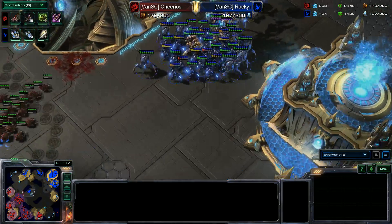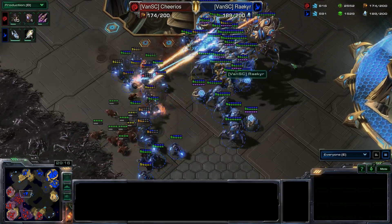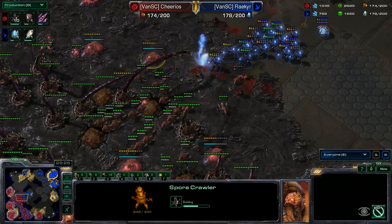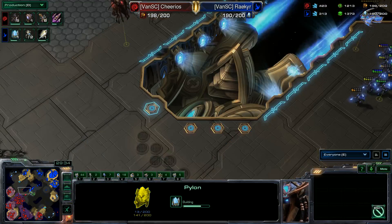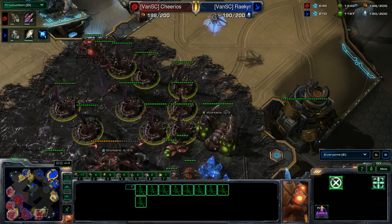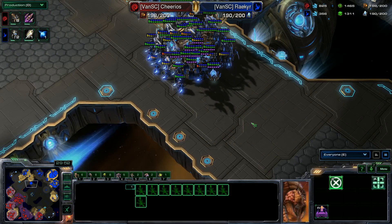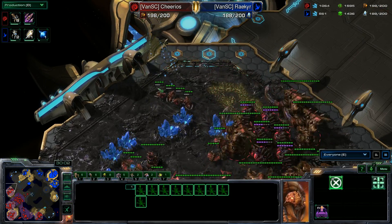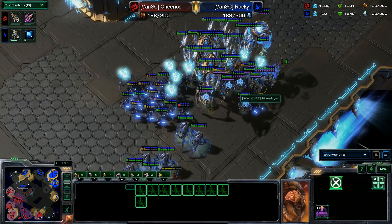We're going to see an engagement finally — he is poking but doesn't want to lose his units. The locusts are getting completely demolished by the colossus, however any kill is free for them. More static defense is on the way — amazing amount. A warp prism is going down. We do have a warp prism coming back — it gets fungalled. This is going to become a turtle fest; I'm very afraid.